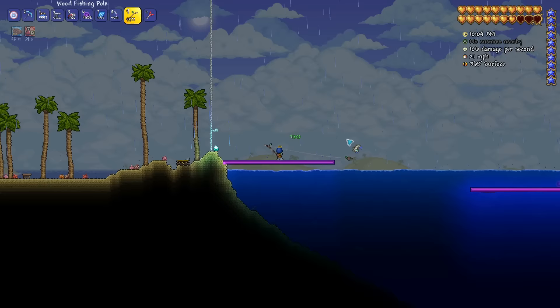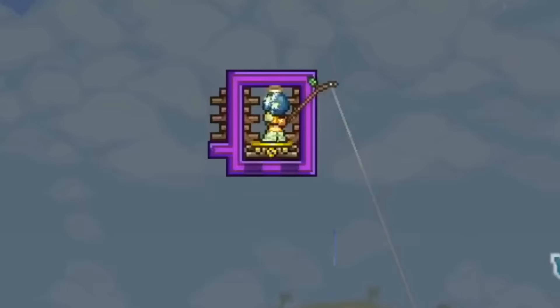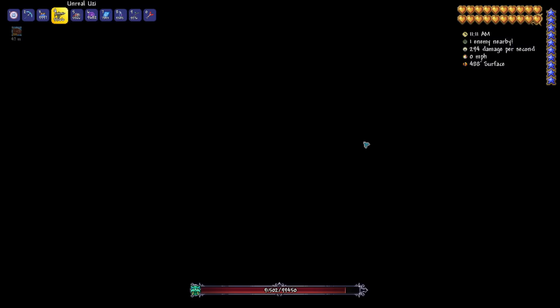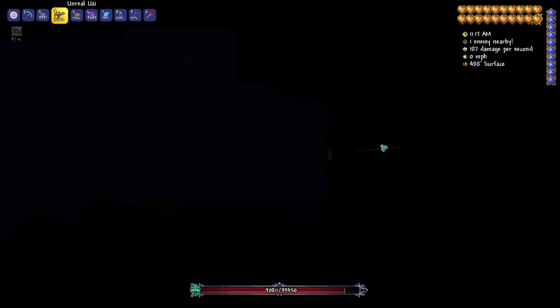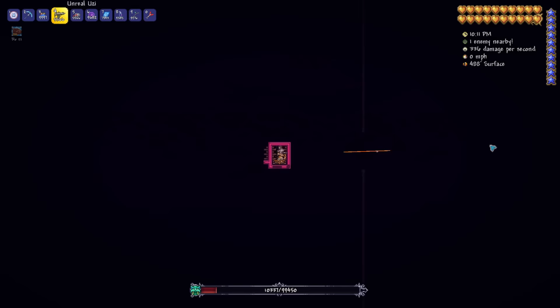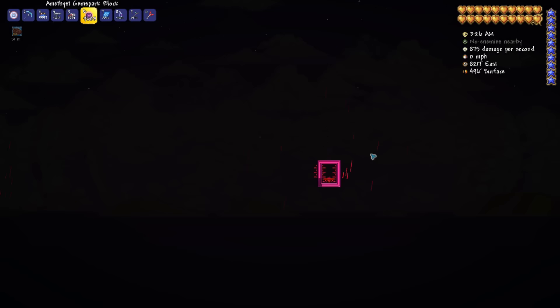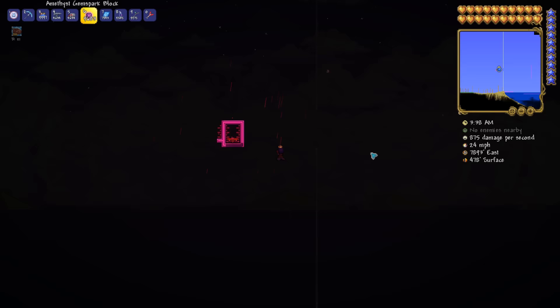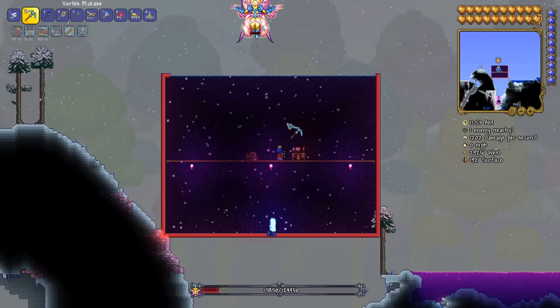Duke Fishron is not an easy boss to cheese, but this strategy works very well and can be done pre-mech bosses. All you need are two teleporters — which are sold by the mechanic, so they're pre-mech. Position them apart from each other and line the inside walls with platforms hammered once, which lets you shoot out from inside the box while blocking the sharkrons from outside. Importantly, put a wall of blocks between them — this prevents the Cthulhunados in phase two from spawning in a bad location. Then just teleport as it gets close to you, using Smart Cursor to auto-select the switch to activate the teleporter. I did this with an Uzi and Frost Armor, and also with a Chaingun and Shroomite Armor. I didn't take damage either time — it took just under 14 minutes for the Uzi and two minutes for the Chaingun. Be careful of the bubbles because those will go through blocks and hit you if you don't teleport away.